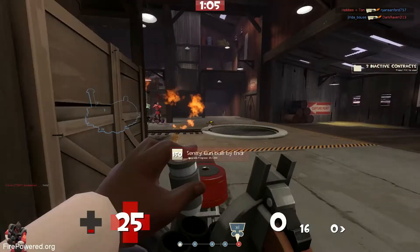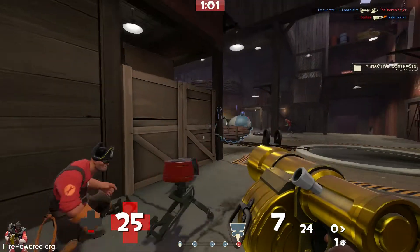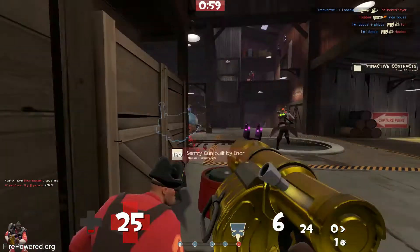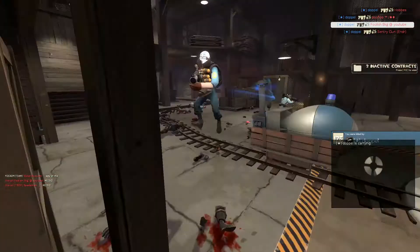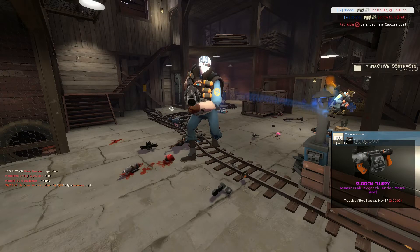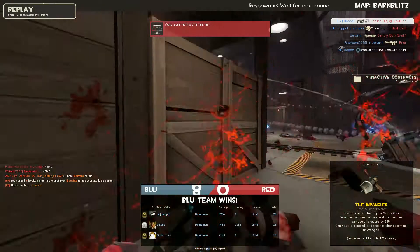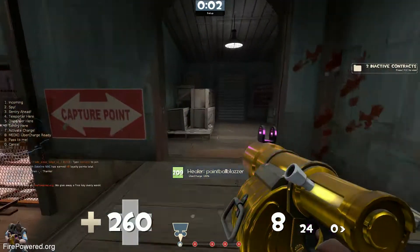I come back still trying to spam out that main point. They were swarming — they had all spawned basically at the same time after that wipe and they were all pushing. Then I get hit by a nice little sticky and he takes out the sentry. That usually spells GG right there, and they were able to cap.